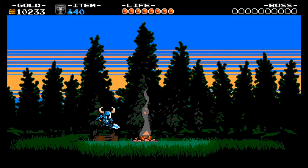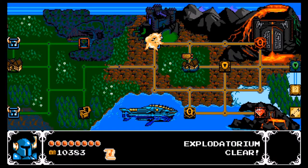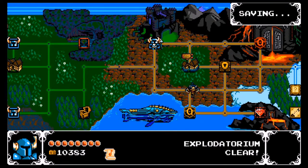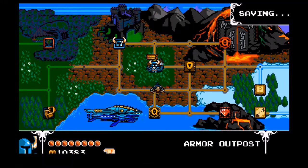With the Explodatorium now safely out of our way, let's take our treasure and move on. We have a new threat on the field. But before we go say hello to him, let's go into the new location — the Armor Outpost.